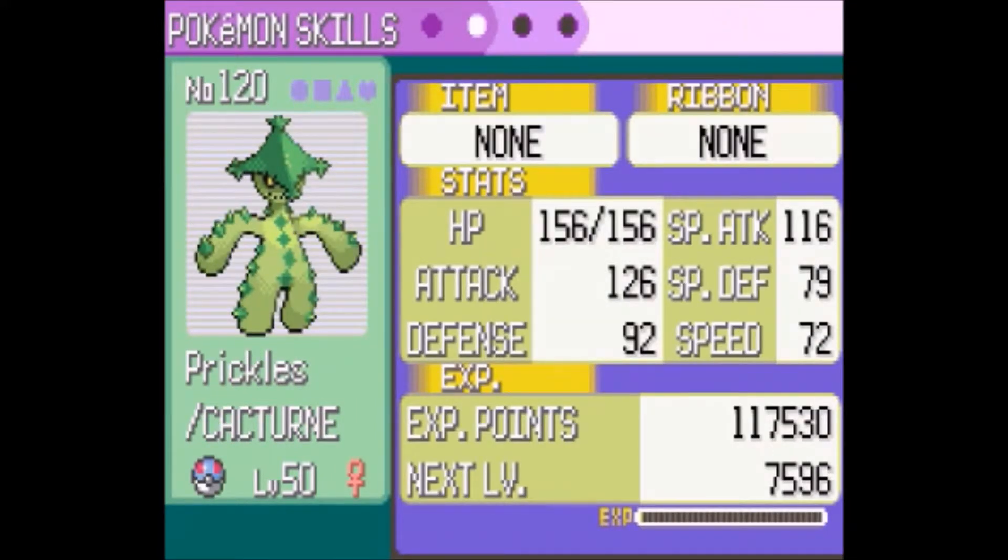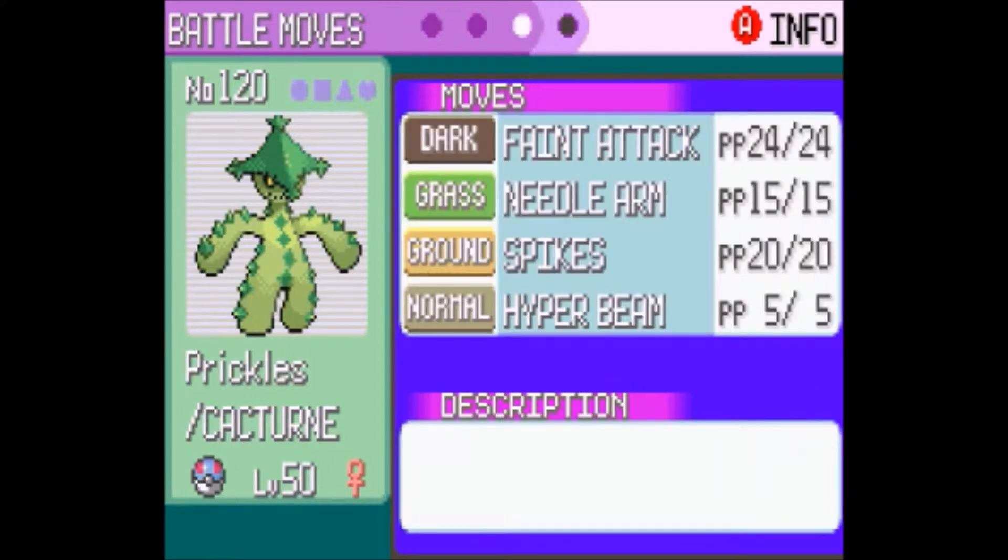And last but not least, Prickles the Cacturne. There are its stats, and its moveset is Faint Attack, Needle Arm, Spikes, and Hyper Beam.